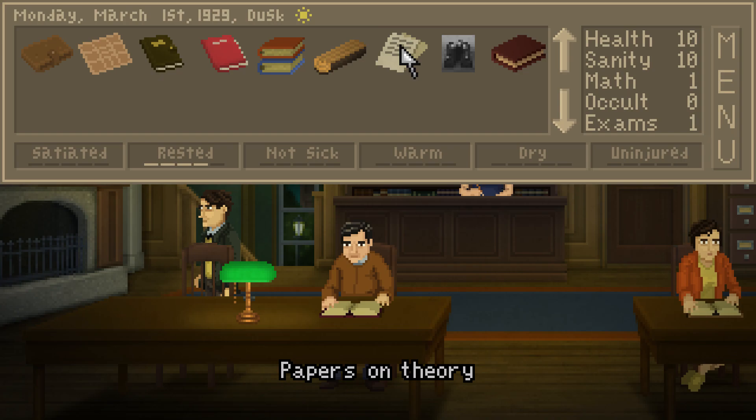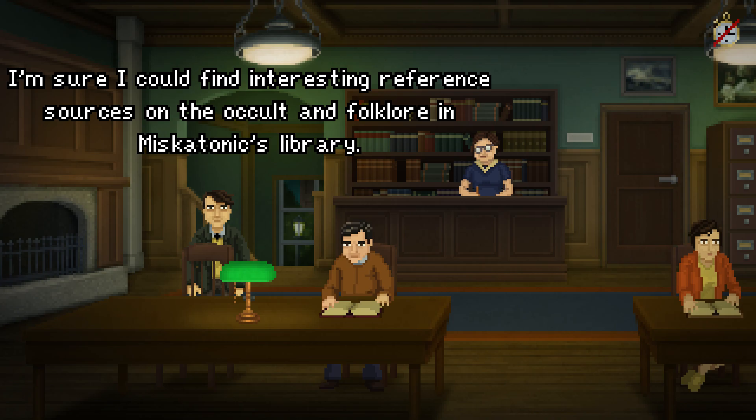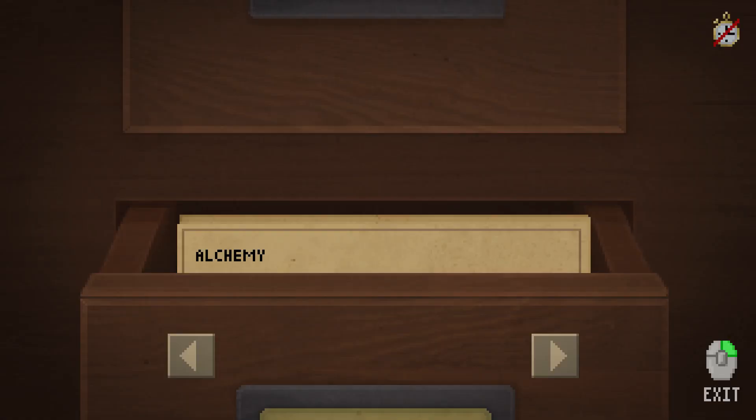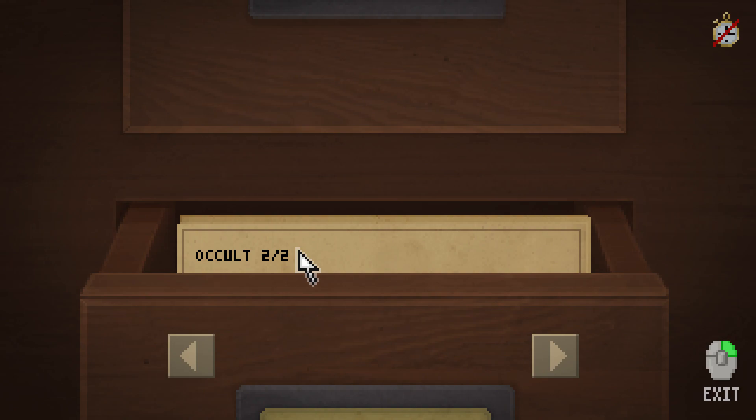Work on theory papers - we could go ahead and do that. It is dusk. I need to study more of the occult before I can start to work on my theory. I'm sure I could find interesting reference sources in the occult and folklore in Miskatonic's library. The Magus. Transcendental magic. Wonders of the invisible world. Anthropogenesis. Cosmogenesis. For rare occult books, consult the special collection. That's cool, though - I was surprised they have the Malleus Maleficarum here.